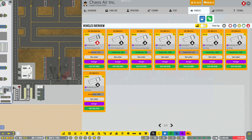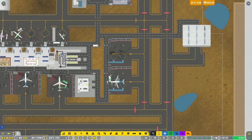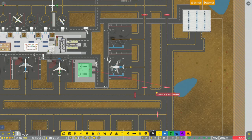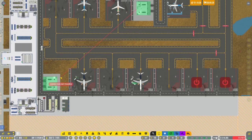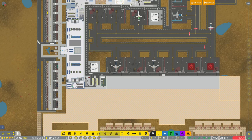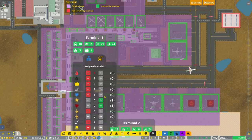T2 has three fuel trucks, T1 only has a few, so let's assign one to T1. Assigning T1, T1, T1, T2, T2, T2 — and the last one to T2 as well. Double-checking the vehicles panel, assigning that one to T2. It's the depot assignment but not necessarily the terminal, so let's verify.